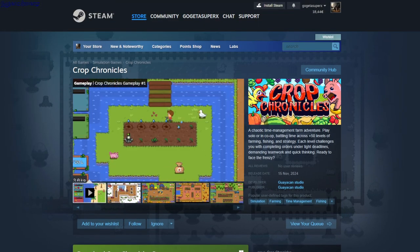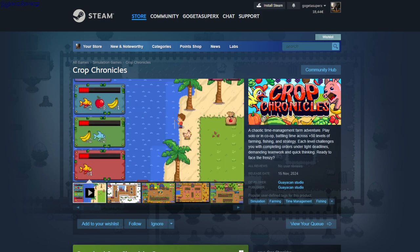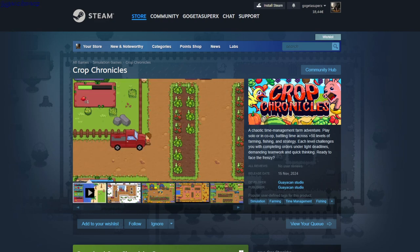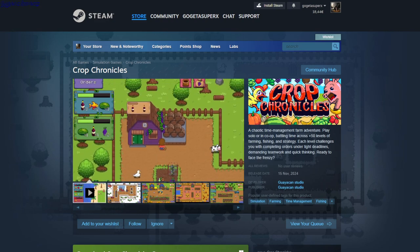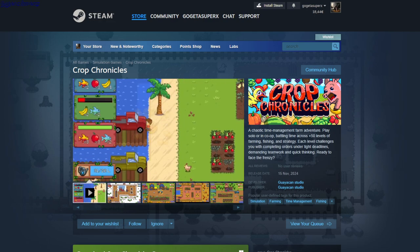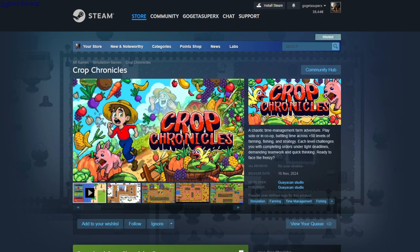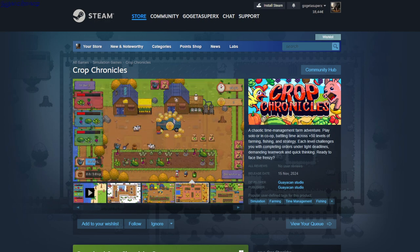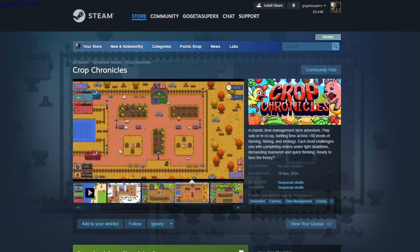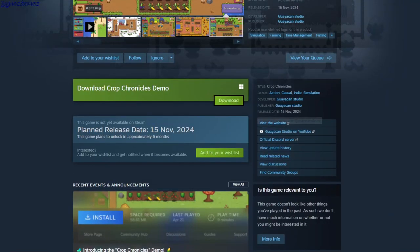Crop Chronicles — this is a farming simulator but the controls are kind of weird. It's more click-based rather than moving with WASD — you just click around to pick up stuff, and use Q or middle mouse scroll to change tools. You can't equip tools normally from a numbered inventory hotbar; it's only those two buttons. You have requests on the left and you need to fill them. It's a demo.